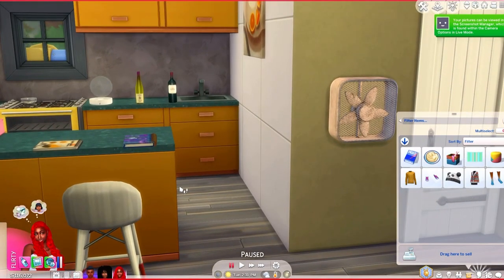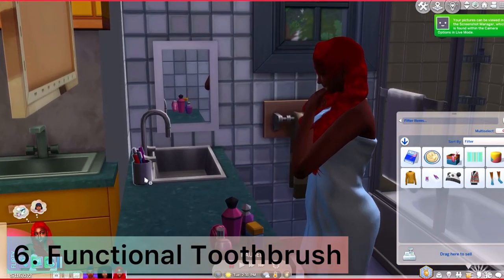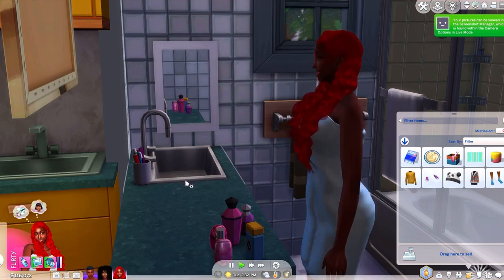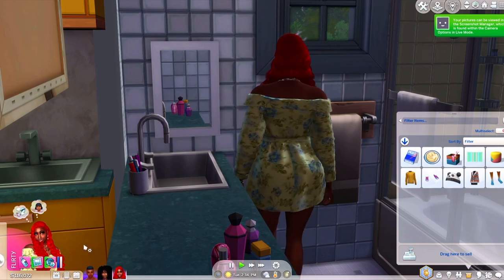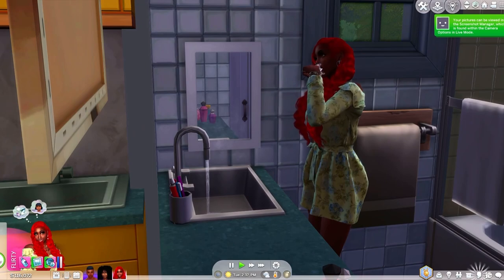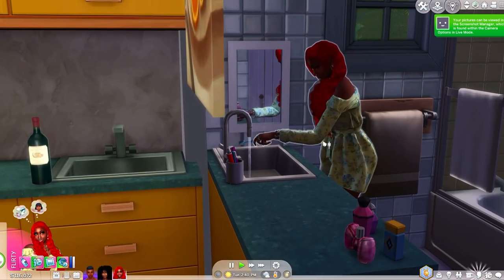The next mod I want to show you guys is the functional toothbrush. Your sim could finally put toothpaste on their toothbrush and brush their mouth. I'm going to make my sim do that — she's going to brush her mouth with the toothpaste. Realism for me all year round.